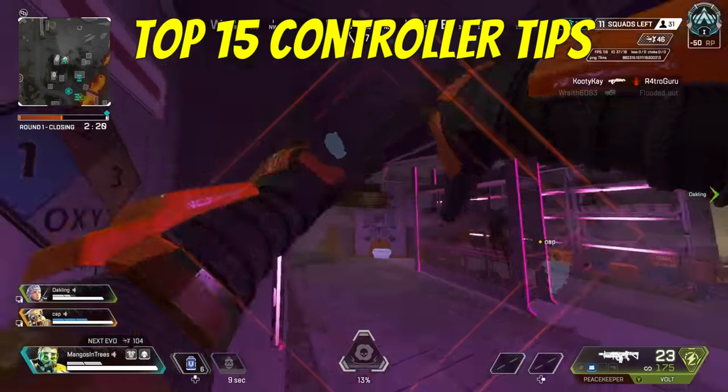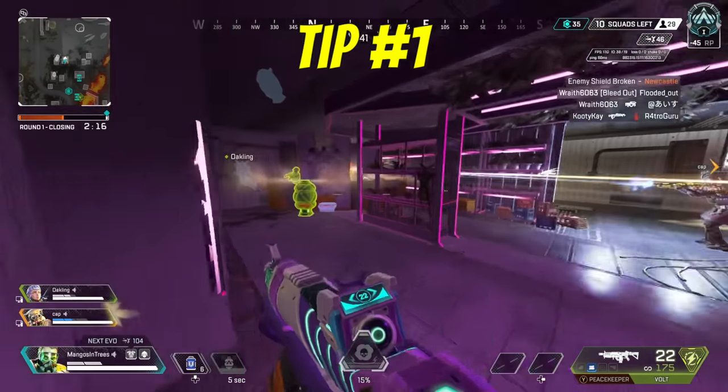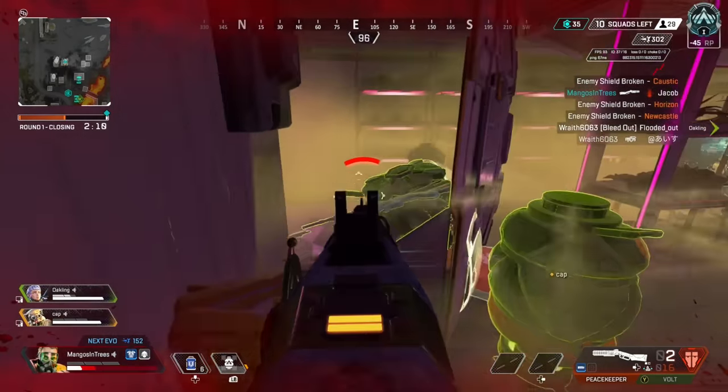These are 15 very important tips to make you a better player on controller. Tip number one: reloading behind doors, or your knocked teammate, or even trying to pop a revive behind a door can all be a struggle on controller.